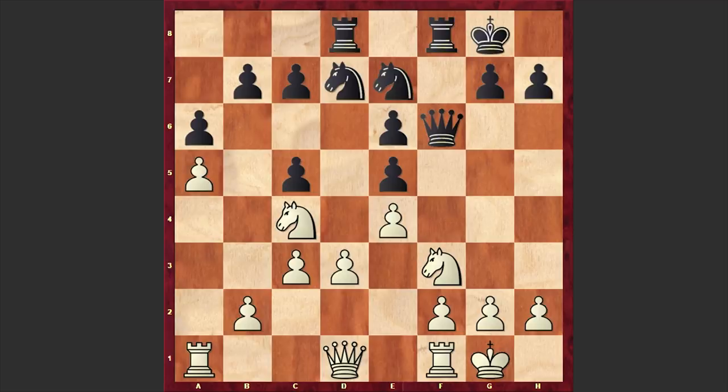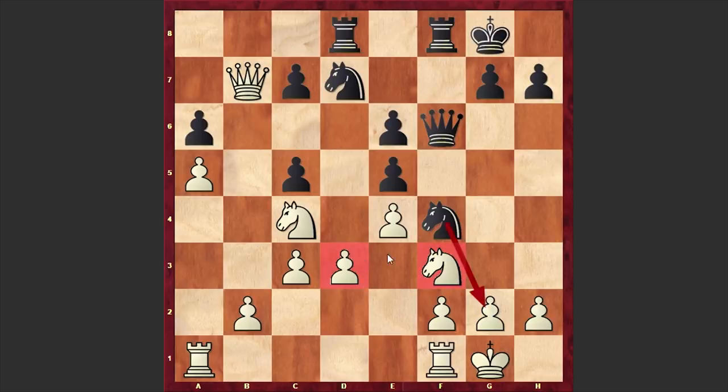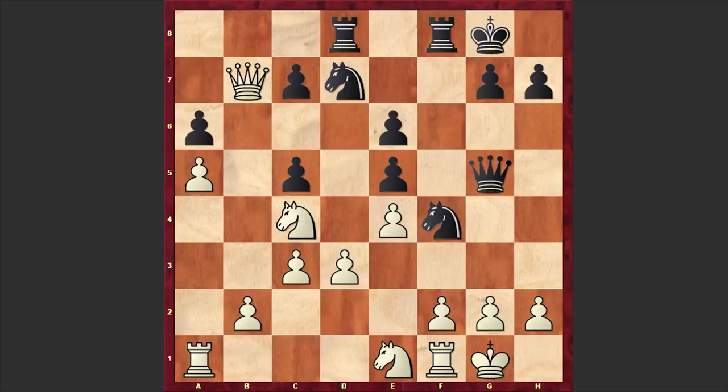Now comes a5, Nd7, and Qb3. White's queen is looking for weaknesses on the queenside, but Black is not even paying attention to those threats and is playing Ng6, Qb7, and this time we have Nf4. Already the threat is Nxg2, or also the pawn on d3 is hanging. White moved back his knight to e1, and this time we have Qg5. Kh1 — White is moving away his king from the dangerous g-file — and Rf6, more forces joining the attack.